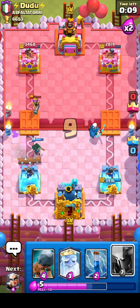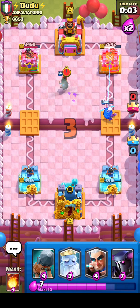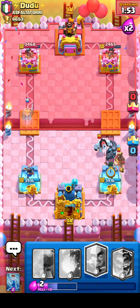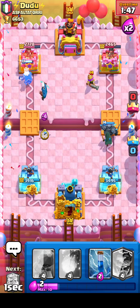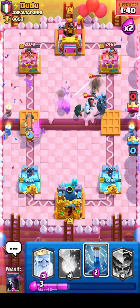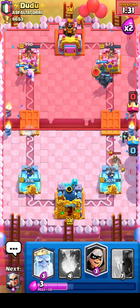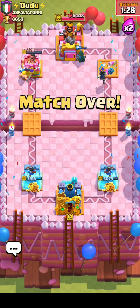I'm actually going to go for a PEKKA in the back here. We're literally just getting perfect interactions right now. I'm gonna go for a magic archer there — I knew he was gonna do that. We're gonna go for a battle ram and then electro wizard. Zap on top of the skeletons. We're playing so well — it's either we're playing so well or he's playing pretty bad, probably a mix of both to be honest. That is the third game — on to the final one.